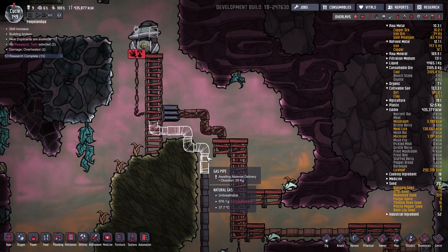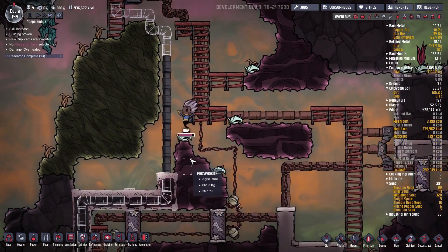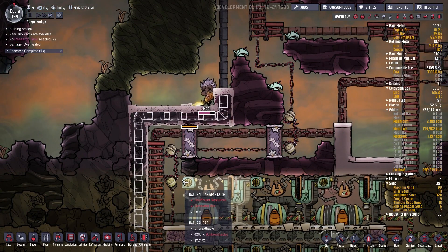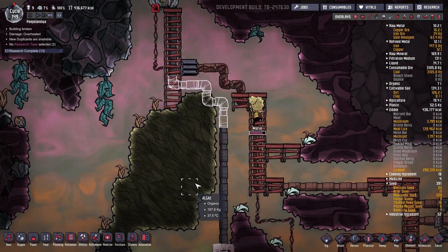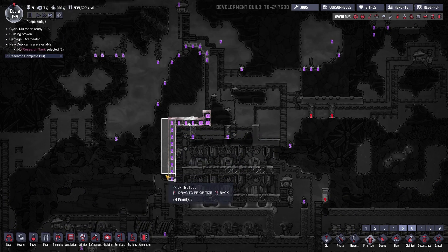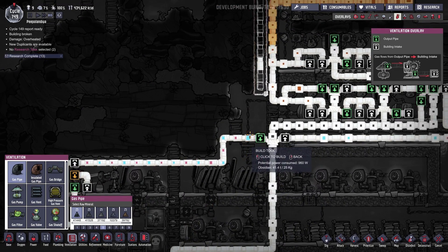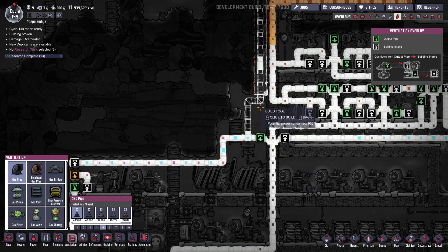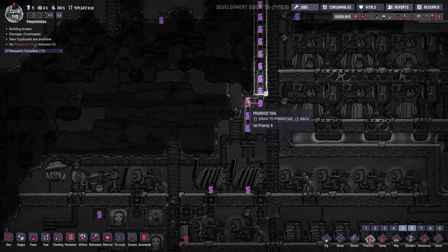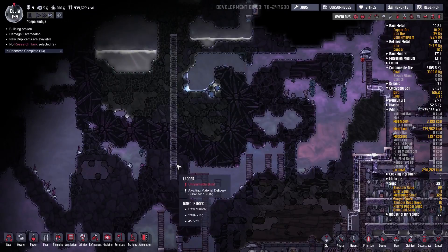It's unbreathable, unreachable — so yeah, they can definitely do that. Beautiful. Right now they're constructing the gas pipe. Let me check on priority number six over here and let's continue doing this. Gas pipe should connect straight to here just like so. Priority number six for you as well. Beautiful, so now that I have this taken care of.